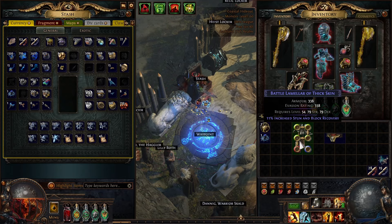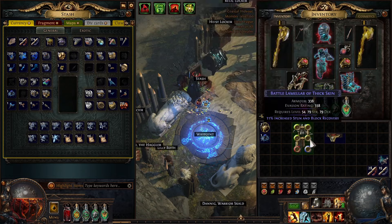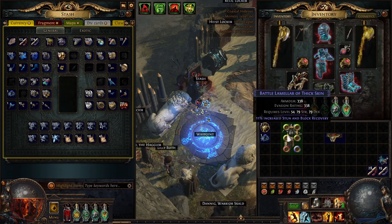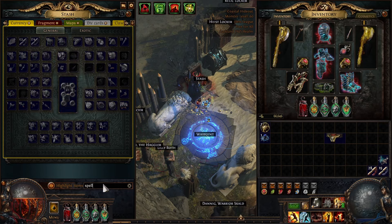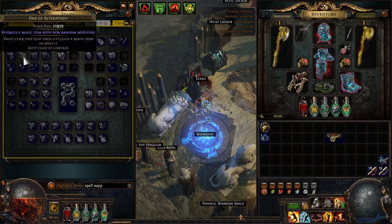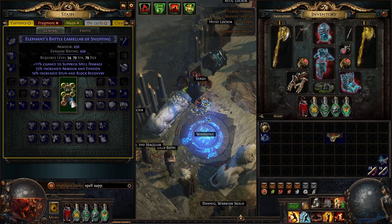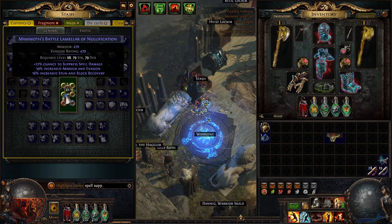So the first thing you want to do — get your base at least item level 86. You want to roll spell suppression on it with alterations, T1 spell suppression. Alterations are very expensive. So it turns out I do have enough alterations — that rolled T1 spell suppression with another mod, which is fine.